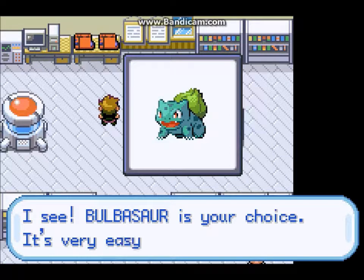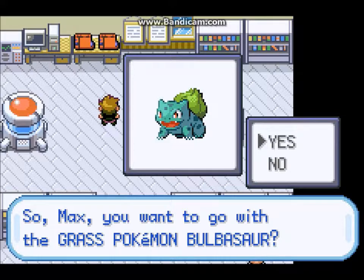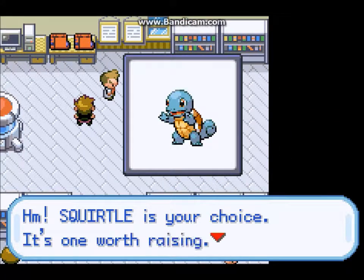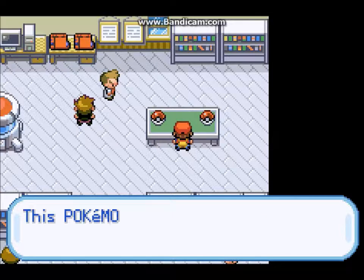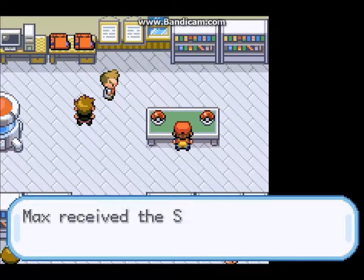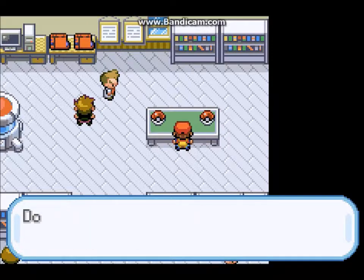Normally I would choose Bulbasaur, but instead I'm going to choose Squirtle, for the reason that my favorite color is blue. The reason I would normally choose Bulbasaur is because he's good against the first three gyms. But Squirtle learns the move Withdraw after a while, and Withdraw is good because it allows him to raise his defense, which will be very useful in the episodes to come. Spoilers.